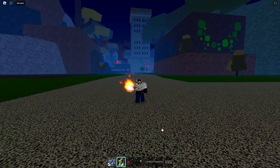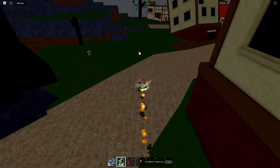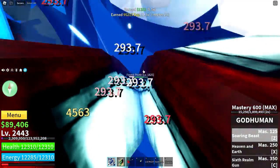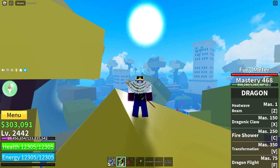The second move: Dragonic Claw. It is a close range, single target move. You grab onto someone and drag them across the floor, then slam them down, burning the enemy. If you hit this move in the air, it will take you straight down until you hit the ground. It can be used as a combo extender.